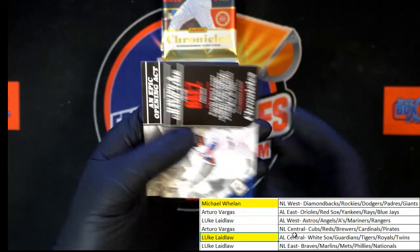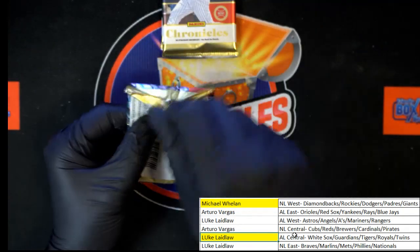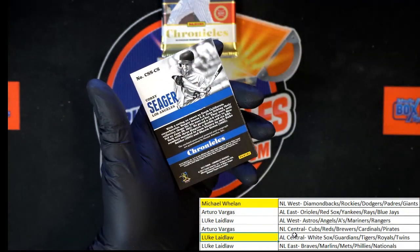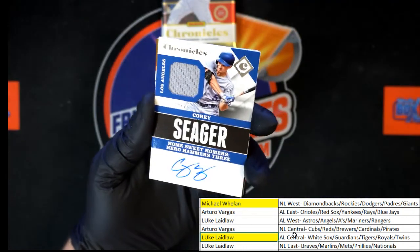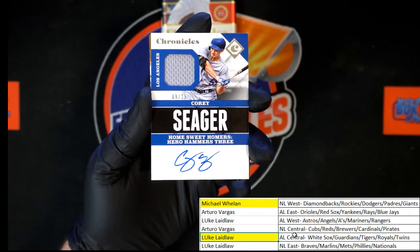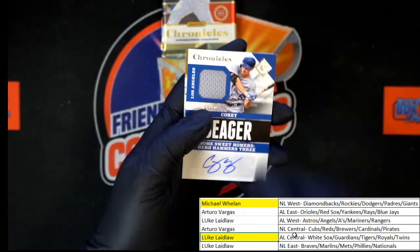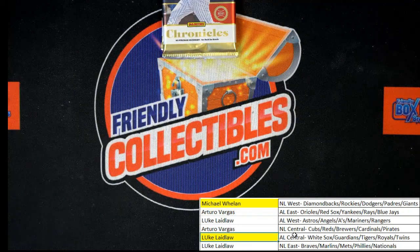We got Javier Baez — birthday tomorrow — and Mike Trout. We got Kluber, Freeman. We got Corey Seager right here, 9 of 25 — how do you like that? Going to Michael W. Very nice. Behind that, McCutcheon and Ripken. Very, very nice.